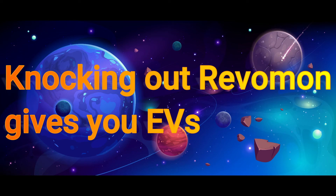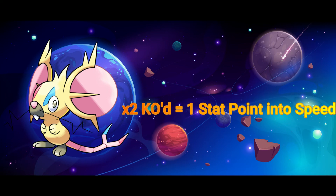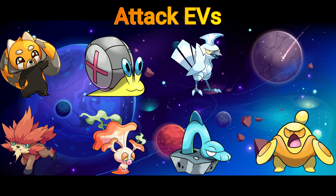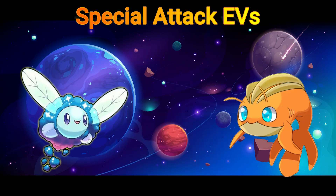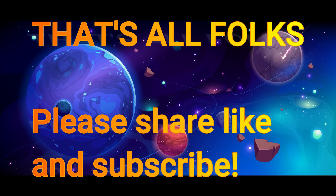Whenever you knock out a Revomon, they can give anywhere between one and three EVs to every Revomon that was in battle. However, at this time, only one Revomon that is consistently farmable can give more than one EV, and that is Echo Mouse — which can give up to two EVs in speed per one knockout. So after knocking out two Echo Mouse, you've effectively gained one additional stat point in speed. Here I'll have the following categories that you can pause at if you need to, to show you exactly what Revomon to chase for which stat that you need.